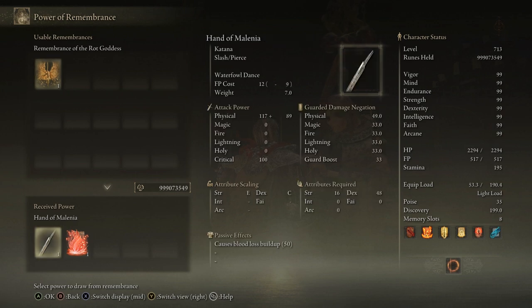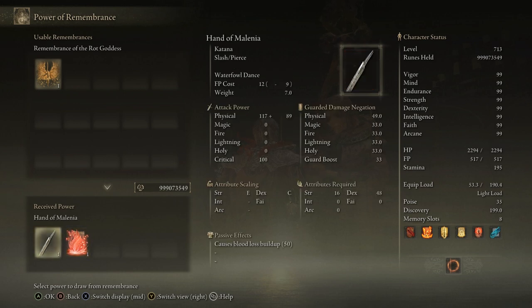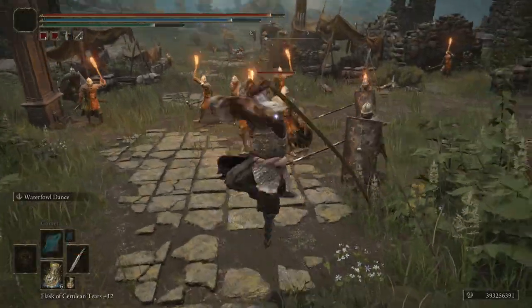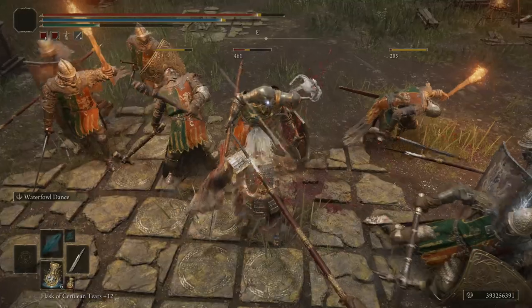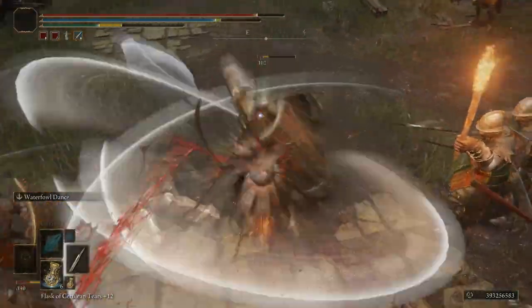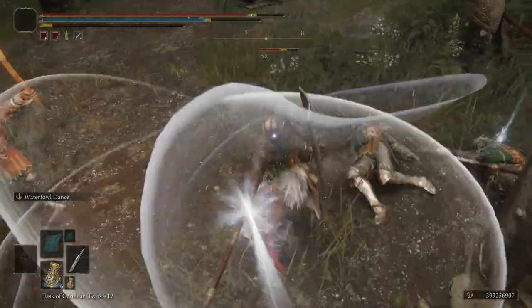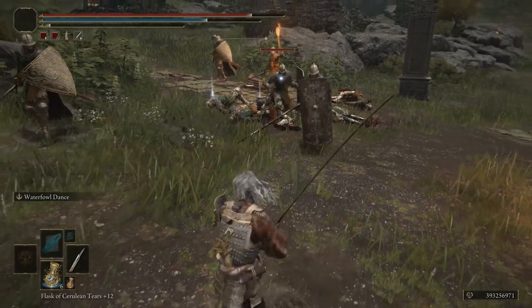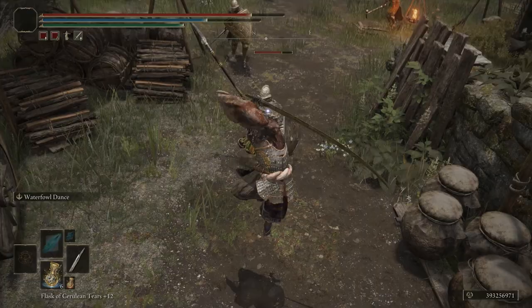But if you do manage to win, she'll give you her Remembrance, which you can take to the fingerreader at the Roundtable Hold and turn it into the Hand of Malenia — or a spell. The spell is good too, but this sword will make you feel amazing man-slapping NPCs in every direction with that Waterfowl Dance skill set. It's definitely an amazing reward to have this weapon, and excellent to use in your NG+ playthrough. It's one of the best katanas in the game — absolutely incredible.